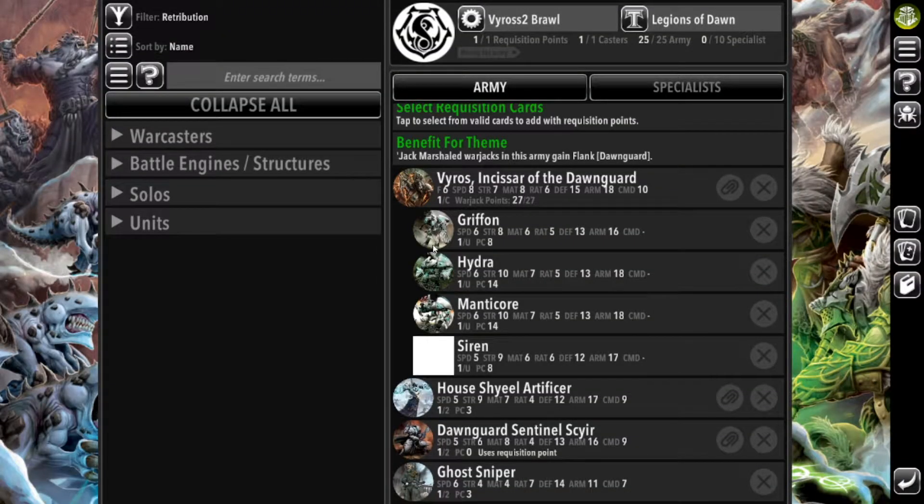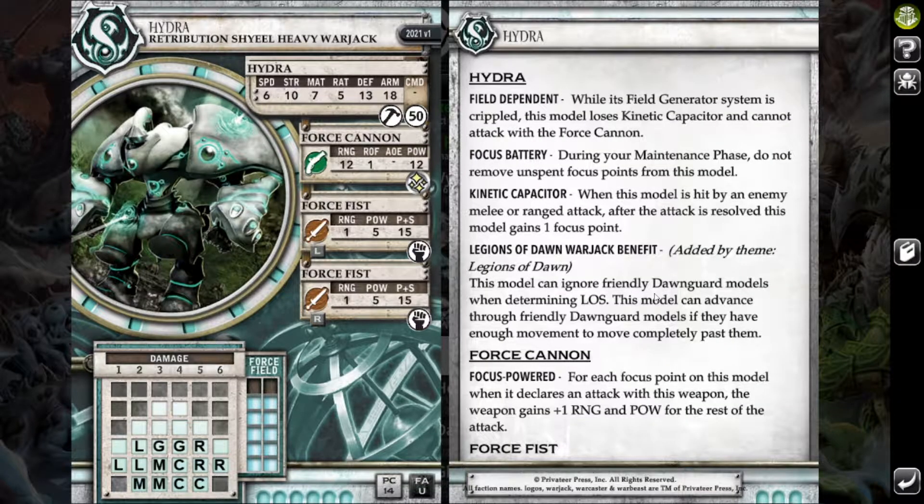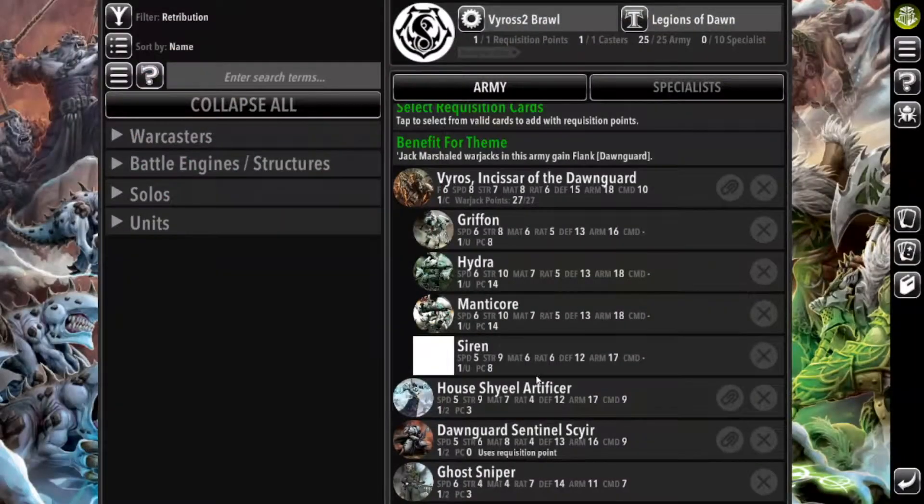I decided to abuse the feat as much as possible and build a jack-heavy list. I also wanted to abuse Birdseye. So I brought a very battlegroup-heavy list. I got a Griffon, which is supposed to reach out and poke something, threatening large chunks of the board — doesn't hit super hard but doesn't really need to. I brought a Hydra; I absolutely love the Hydra's gun. The fact that it can store up focus and have a super powerful gun that isn't too expensive to reload every turn is really nice.